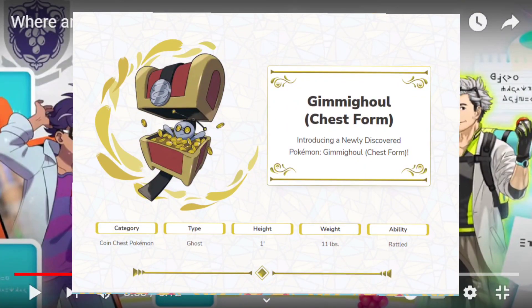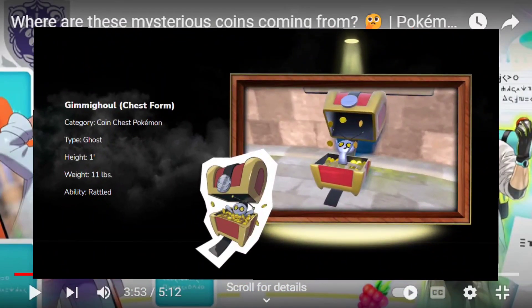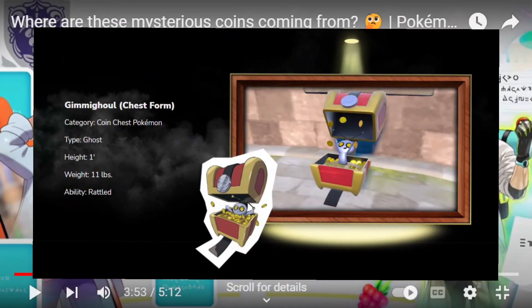Alright, let's start with the Gimmigool chest form. As you can see it's gonna be another ghost type Pokemon, which I think we just had one released which was Griewald. Either way it does have the ability Rattled, which I'm not really sure if it's that good. As far as the design goes it is pretty good but I think I still like Griewald more. I think they could have made this one a dual typing because we already have a ghost type Pokemon released, but either way this is still gonna be a ghost type Pokemon.